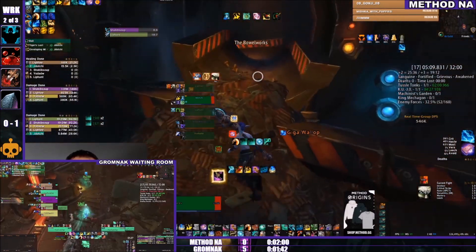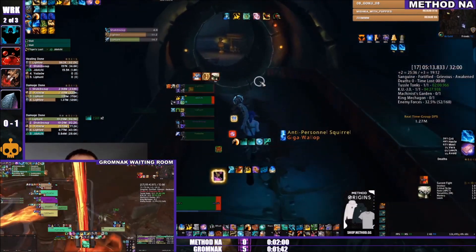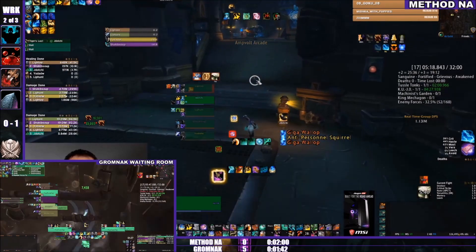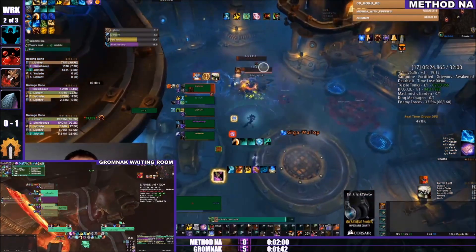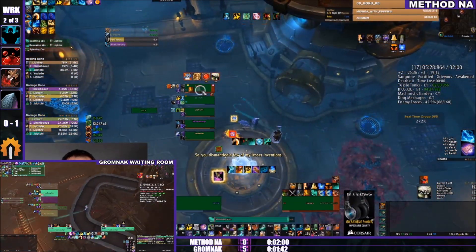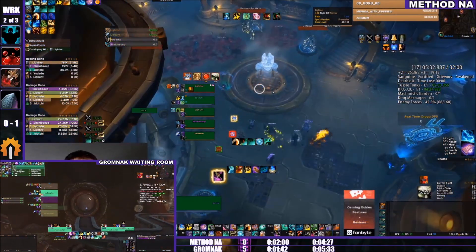Gromnak finishes up Kujo after a spicy set of Explosive Leaps that chunked them down pretty low. Now on the conveyor belt up to the alarm gauntlet section — Method NA hasn't waited for JB and just pulled it. Who needs the healer anyway — certainly not Demon Hunters.